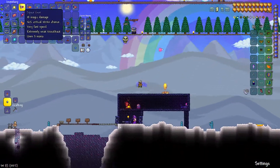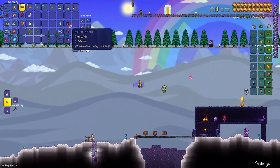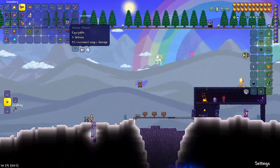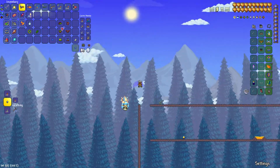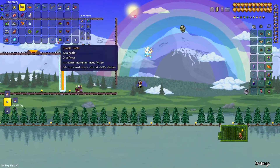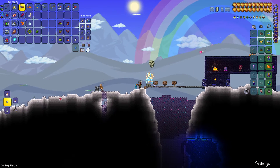Meaning that even if you just want to use a Space Gun, which a lot of new players do, just use the Meteor Armor — but that is besides the point. The Meteor Armor's reduced mana usage is perfect for any mage who wants to cast weapons other than the Space Gun for more than three seconds.